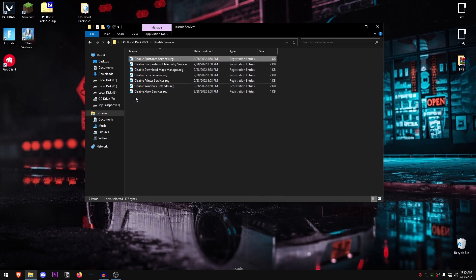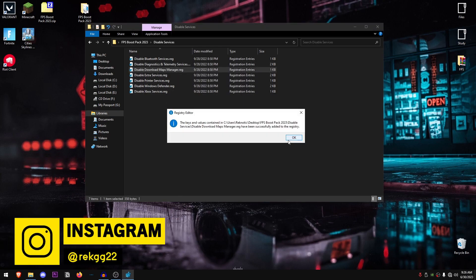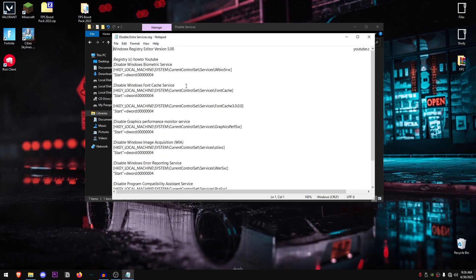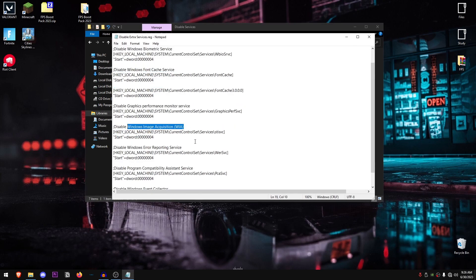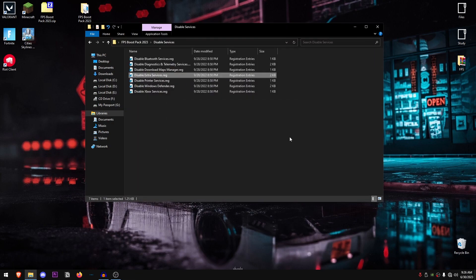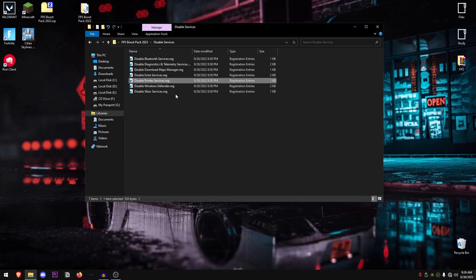For the diagnostic and telemetry services, I highly recommend disabling these as they are the most useless services. Go ahead and apply them. For the Download Maps Manager, click it, hit Yes, hit OK. For the extra services — which include Graphics Monitor, Image Acquisition, Windows Error Reporting, and Compatibility Assistance Services — double click, hit Yes, hit OK. For printer services, if you don't use a printer, go ahead and apply it; if you do use a printer, skip this one.